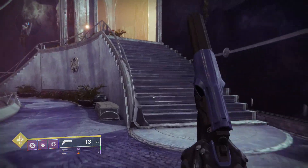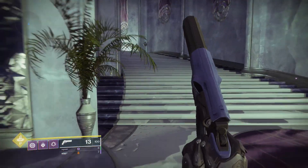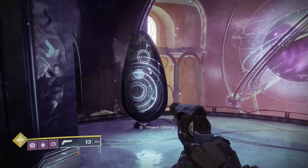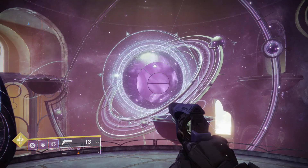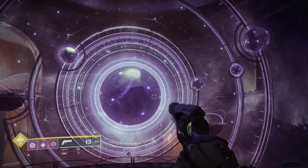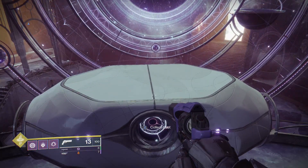If you don't have an offering on you, it's going to say you lack an offering. I'm pretty sure you get powerful gear here as well. It's going to be right around here, on your left-hand side. If you do have an offering, present it. And presto — there's a chest. Let's collect the loot.